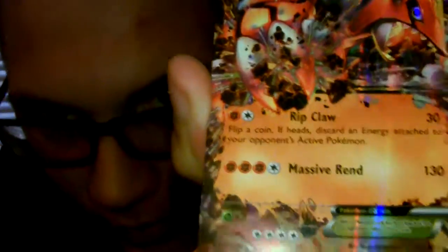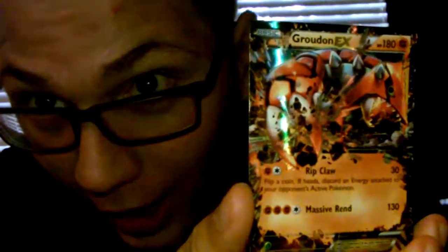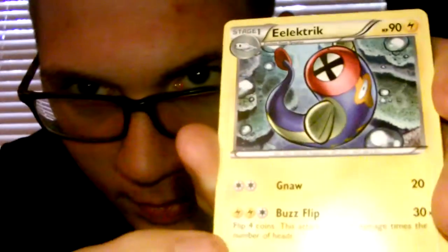First up, we got a Legendary Pokemon. Attack Damage. I do not know why, but this actually is glittery and I like it — it's actually pretty good. Let me just put it right there. Then we got an Electrotype Eel.